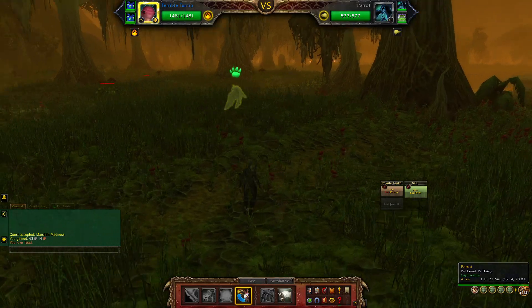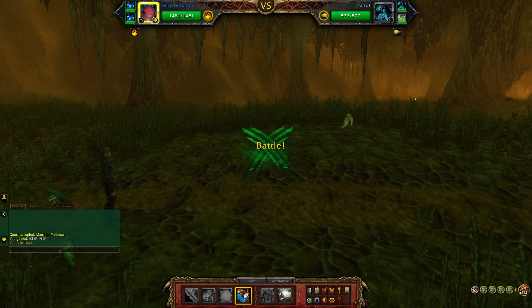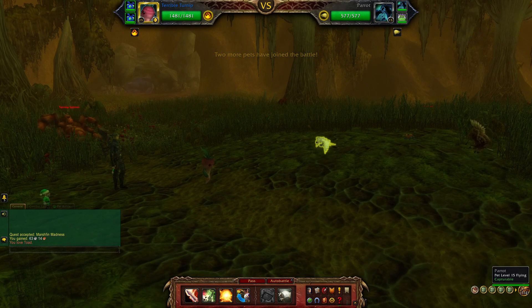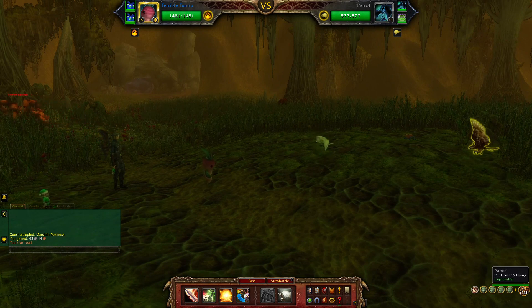Once you find the parrot that tickles your fancy, go ahead and battle it business as usual. Now I like using the terrible turnip because it has an ability that can keep you from accidentally downing it below one health.